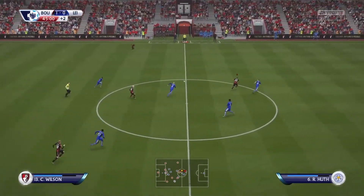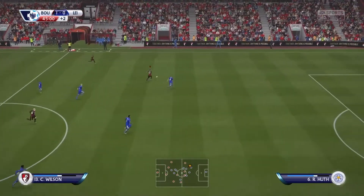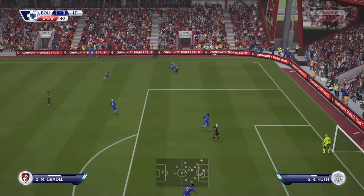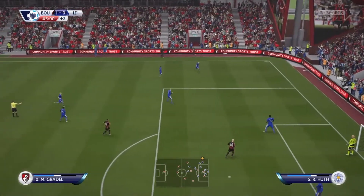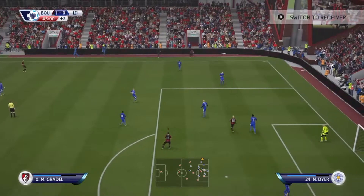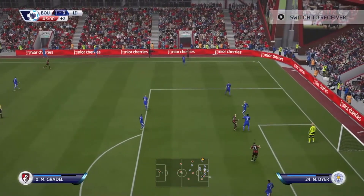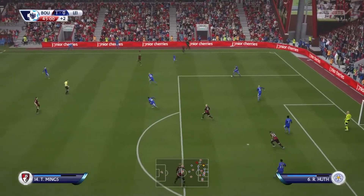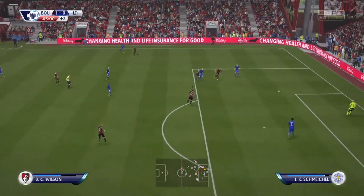Here we go — Richie. Goodell maybe? No. Okay, Wilson. Now Goodell. Here we go. Can he cut inside? That's a great challenge. Let's get it to Mings if we can. Is he going to let me select Mings maybe? No, he's just going to mess around and be EA again.